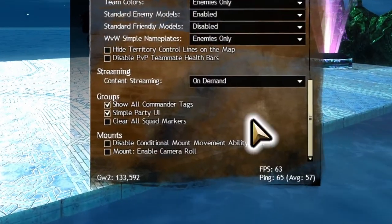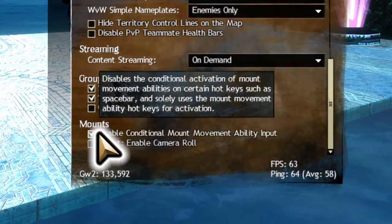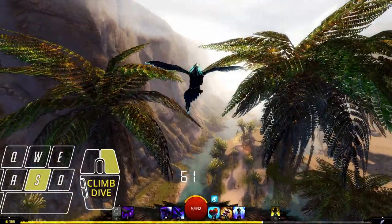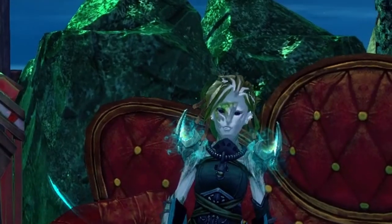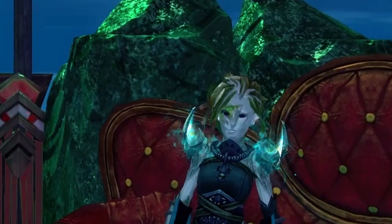A very important setting is to check the first box in the Mount section. This will prevent your Gryphon from pulling up while pressing S. Yes, it is bad because it slows you down.